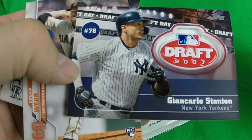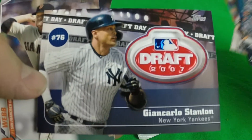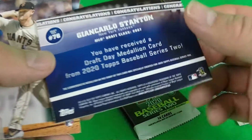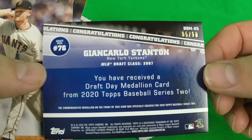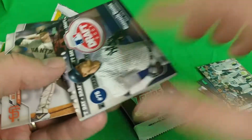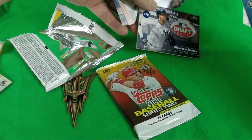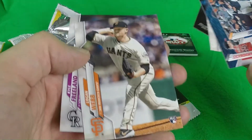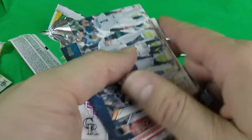It's a Giancarlo Stanton manufactured relic — not sure if it really pops for me, kind of like the rookie medallion from the blaster boxes they had in Series 1. But this one is numbered 5 out of 50, so there you go — Giancarlo Stanton, the Yankees. Also a rookie card Logan Webb with the Giants, and that one is a 99 code. Kyle Freeland.